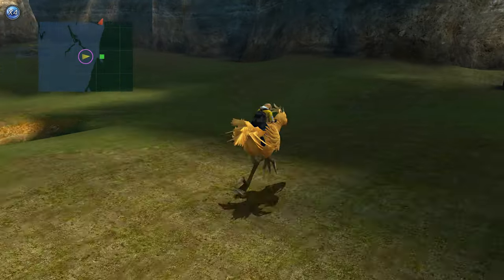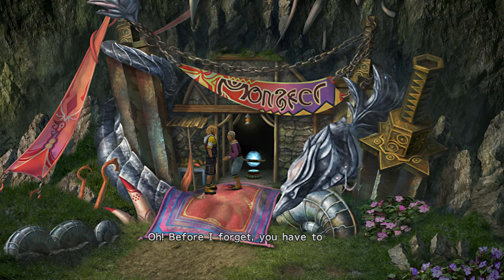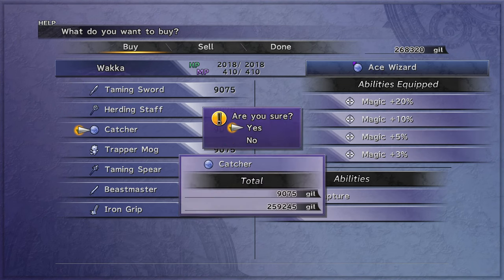Go to the Old Man at the Monster Arena and start capturing enemies for him. Get capture weapons for Auron, Titus, Yuna, and maybe include Wakka.